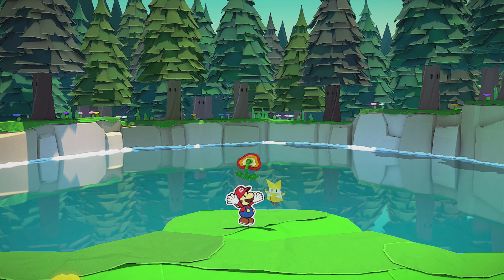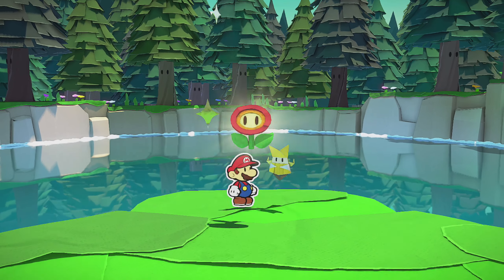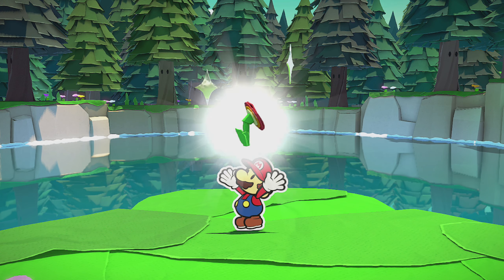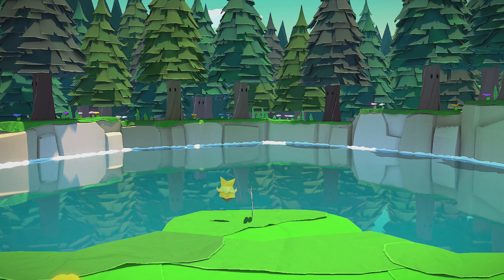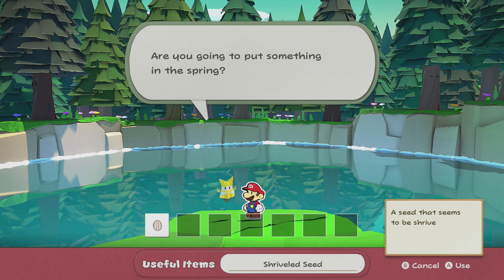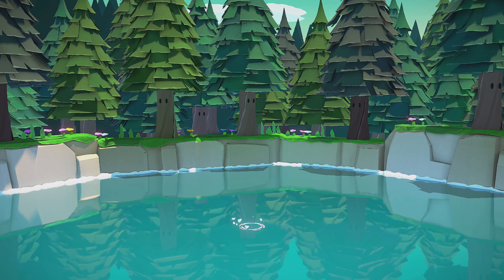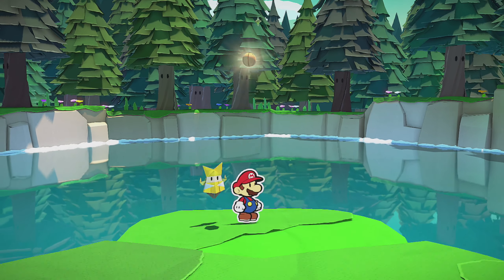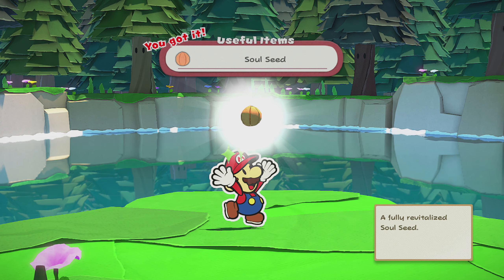I'm gonna throw a fire flower in — it's gonna get all hydrated and nice. Always did enjoy them in the old games. Items felt super good in, like, Super Mario 64. It throws fireballs in a straight line. Hi, Soul Seed. Wow, I can't believe it — it was the Soul Seed. I think it might have been old Grand Sappy crying out. He seemed pretty feeble when we talked to him, but that was no feeble cry. Oh no — do you think he's okay?